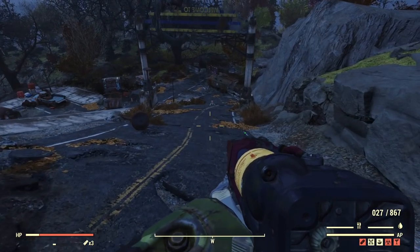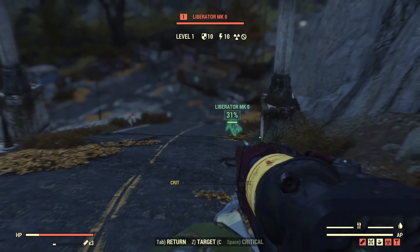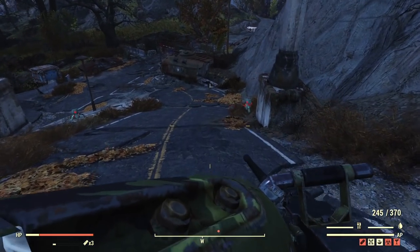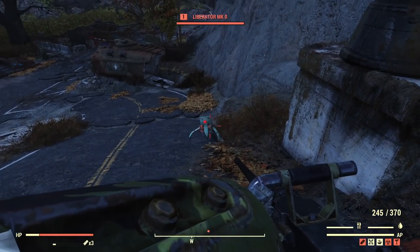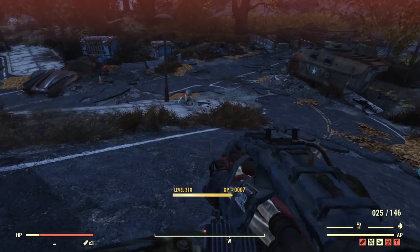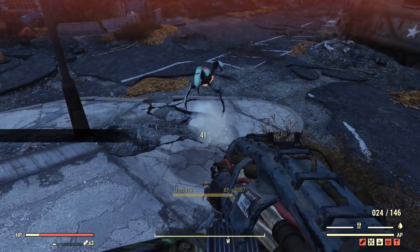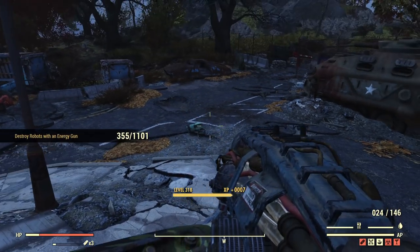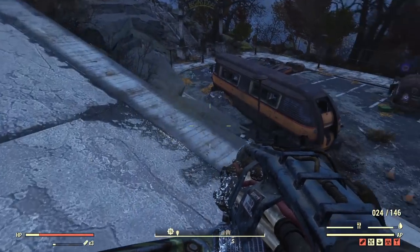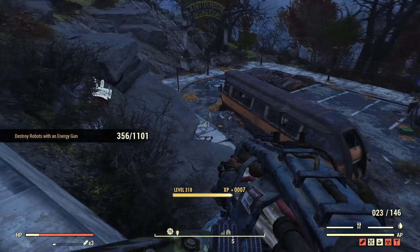Don't look at the yellow numbers — the commie bots have only one part, there is no weak spot. Heavy gun: 48 damage. And the cryolator, which is supposed to have slightly higher base damage: 41. I'm losing a lot of damage on energy weapons already, and this is against enemies with 10 armor and 10 energy resistance — they have basically nothing.